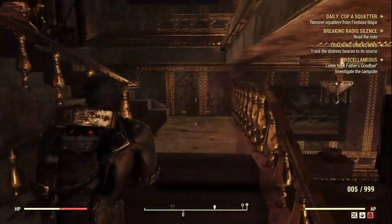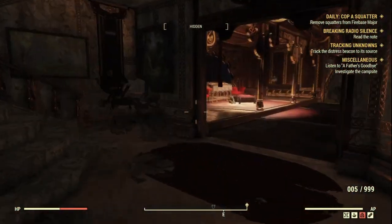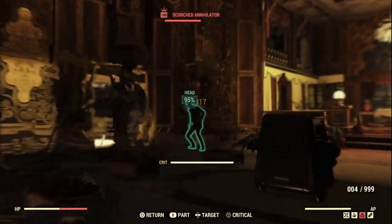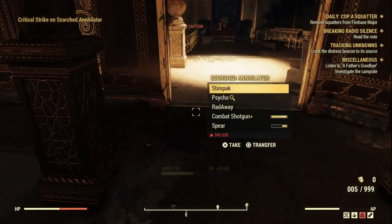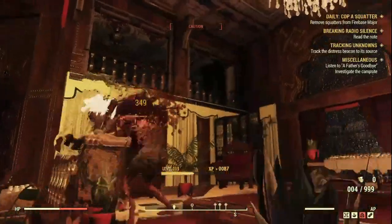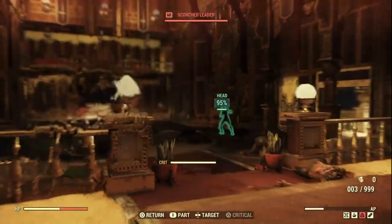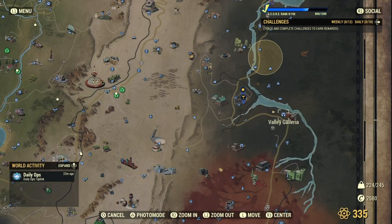Heading upstairs for a quick look — white ornamental vase, we'll ignore that. Take this scorched out. This is pretty much it: you're just going to run around grabbing as many vases as you can for all the copper you can get. Anyway, enough with the vases — the next location is Valley Galeria.